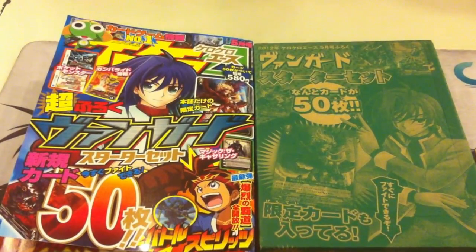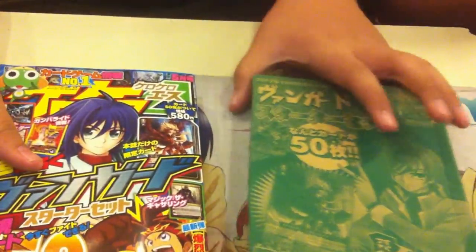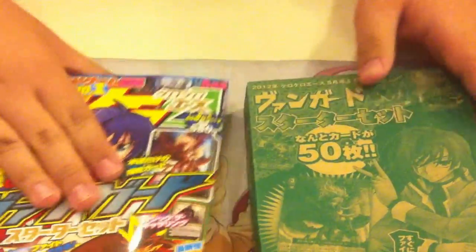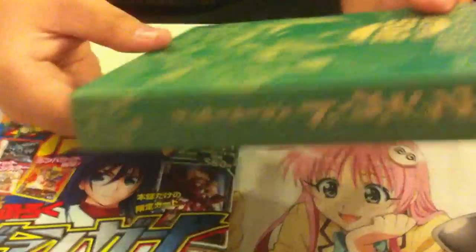Hi everyone, this is Sandy and we will be doing a review of the Kuro Kuro Age we just bought. This is the Winston Ishiwan which includes the half deck for Narukami and Gopali. So let's open this up.